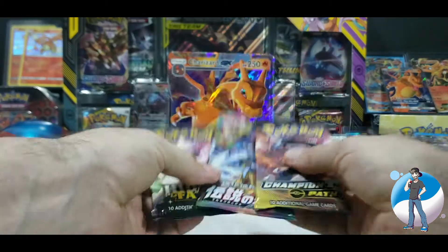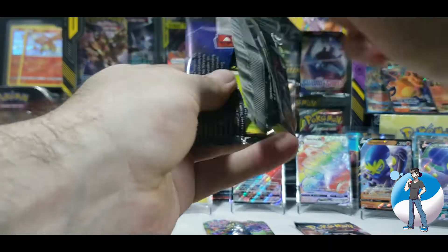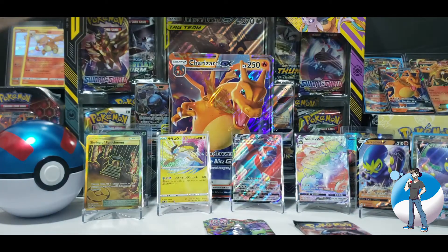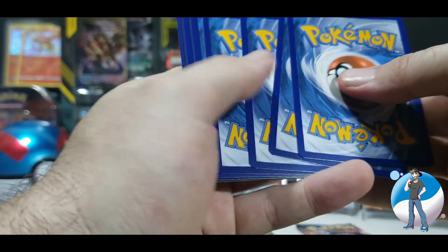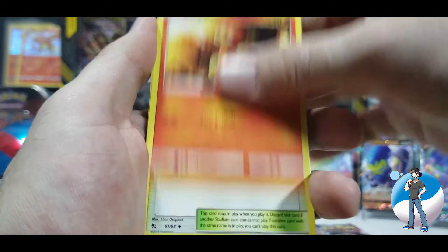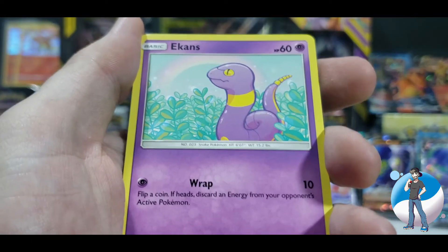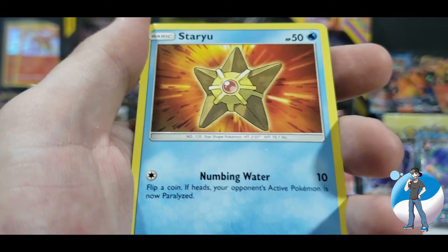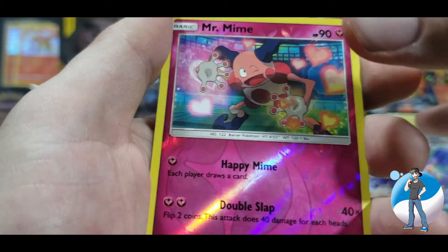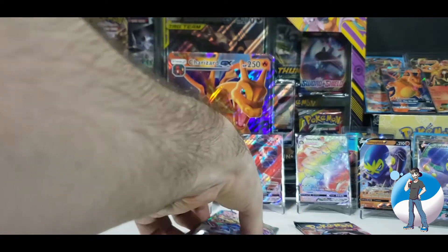I've got my fingers crossed that we pull a shiny Charizard out of this Hidden Fates pack. We've got the code card set aside. One, two, three, four from the back. We're flipping it around for a dark energy to start — it's getting dark. Metapod. Magmar. Misty's Cerulean City Gym. Caterpie. Paris. Ekans. Psyduck with a headache. Staryu. Reverse Holo Mr. Mime. No shiny and no holographic either. We got a Bill's Analysis on the last pack. But not doing too bad.